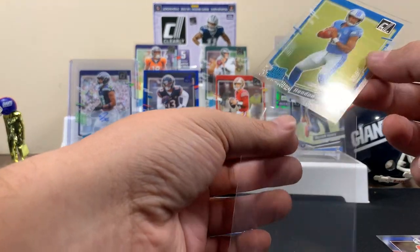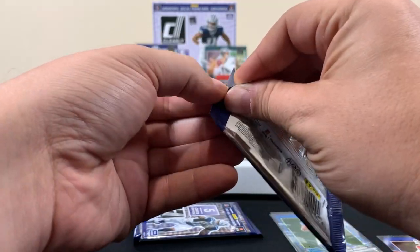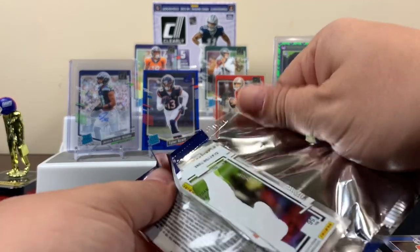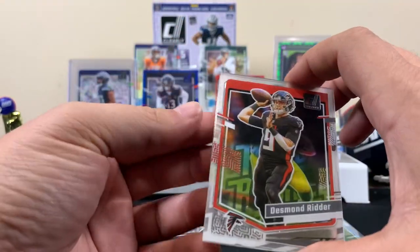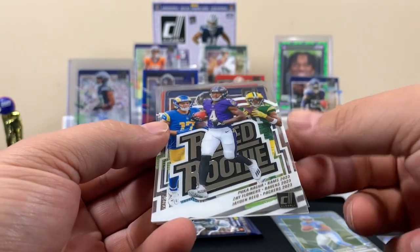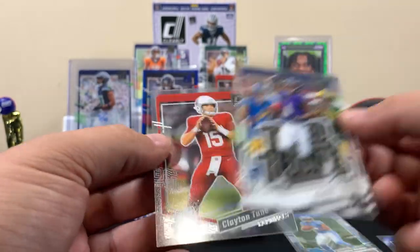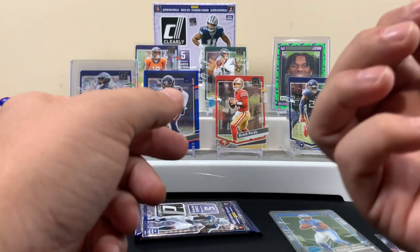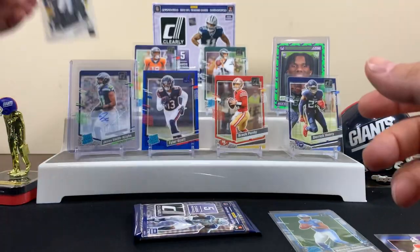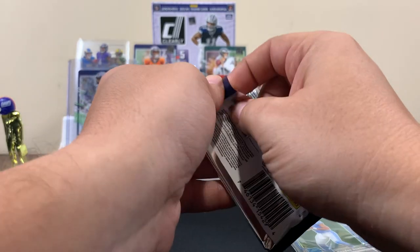Only four packs — we're at the halfway point now. Big gamble right here. If you pulled like a downtown insert out of here, that'd be amazing. Pack three: a Ritter, an Ekler, then rated rookies — Puka Nacua, Zay Flowers, Jaden Reed — that's pretty nice! Also a Devin Witherspoon and a Clayton Tune. These cards are really cool. I'll give it that, but they are definitely expensive.